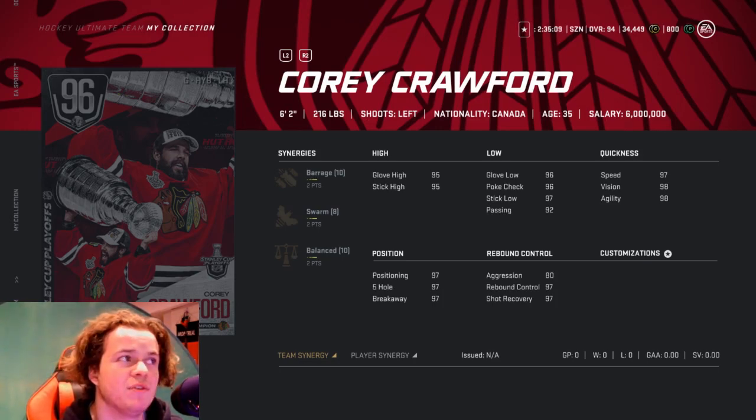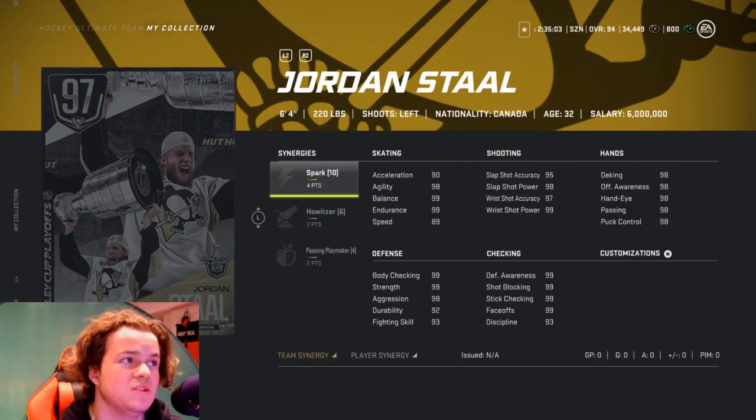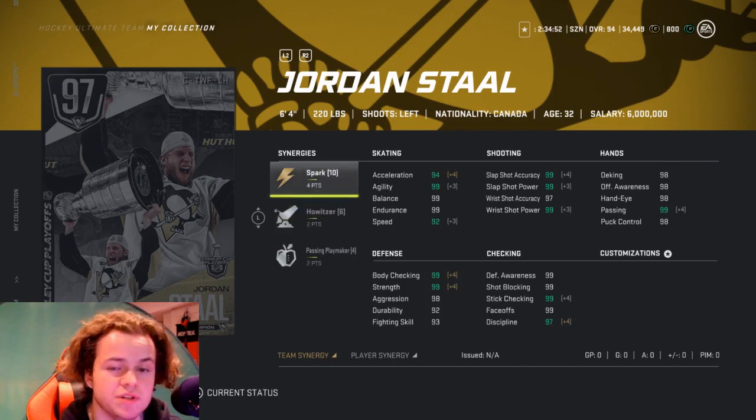Now the 97 overall cards. We got 2 extra synergies on Jordan Stahl: 4 on Spark, 2 on Howitzer, and 2 on Passing Playmaker. That is huge — this card is even better. Not much of a difference stat-wise since it's only 1 overall, but those synergies are a huge difference.